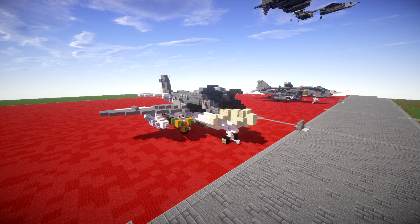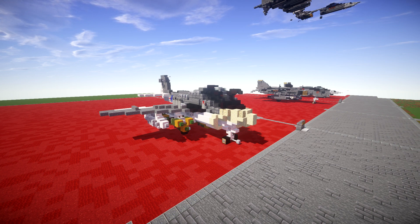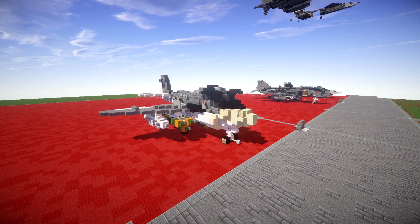It was deployed during various overseas conflicts including the Vietnam War and the Gulf War. The A6 was intended to be succeeded by the McDonnell Douglas A-12 Avenger II, but this program was ultimately terminated allegedly due to cost overruns. The aircraft is currently retired — it was retired on February 28th, 1997, so it's been a while since it's been in service.